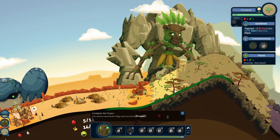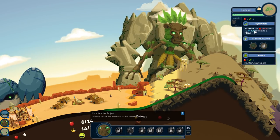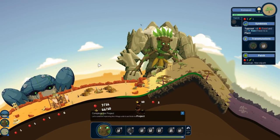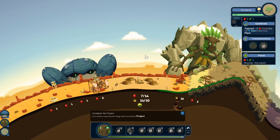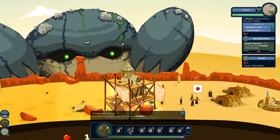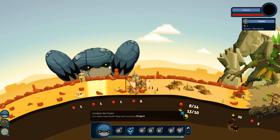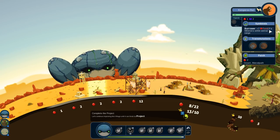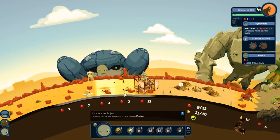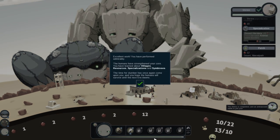We removed the agate and now we have kumquats — what? That's so cool! Plus five food, and symbiosis taproot: plus eight food and three awe if next to a plant. So if we can get the kumquats next to another plant, they will provide a ton of food and awe. Now we have more room to put down another kangaroo rat! Burrower: plus two food if a mineral is within the animal's range — so we could get more food if I put a mineral down. There are so many different combinations you could do.